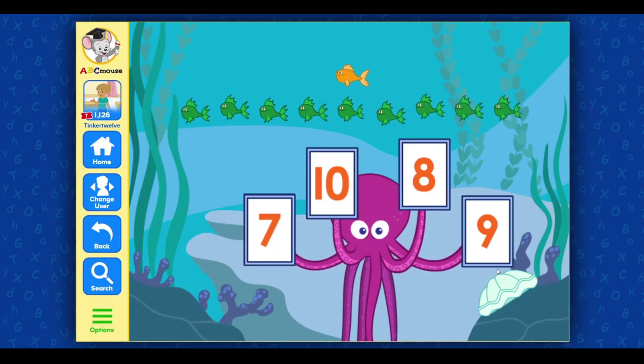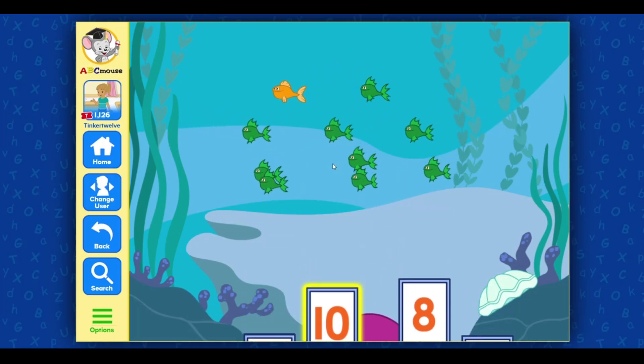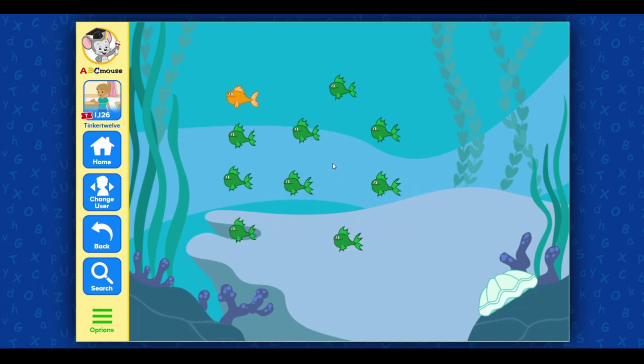Now, how many fish are there altogether? Very nice. Let's see. We now have one orange fish and nine green fish. That makes ten fish. Awesome.